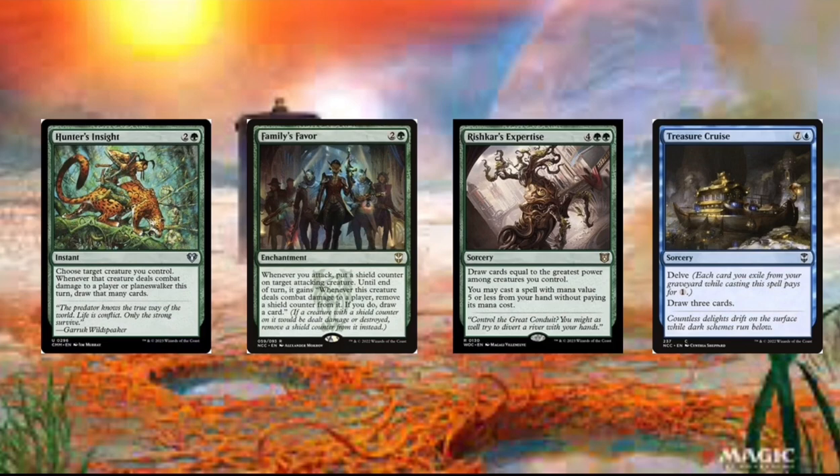Then we got Treasure Cruise. And this card's really good because you can exile all the things that we discarded with Mii if Mii died, and then we can just draw three cards.